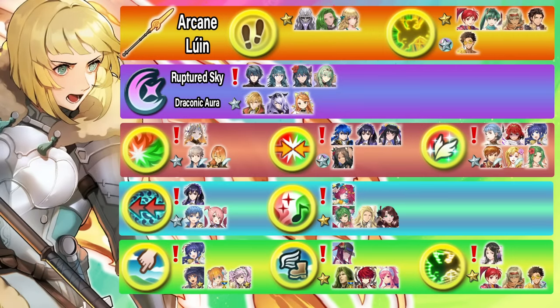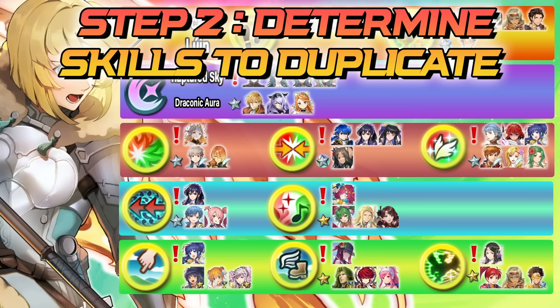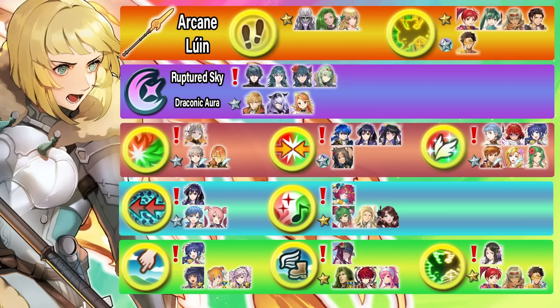For our example, I'm going to be choosing Rearmed Ingrid. The second step is to determine what skills you want to duplicate. When you are choosing the skills you want to inherit, you are looking for skills that have their tier 3 version accessible — ideally free-to-play accessible. Technically you can use Rearmed Heroes to duplicate any skill you want, but because skill inheritance is currently limited to 4, in order to get maximum value, these are the skills you want to duplicate.